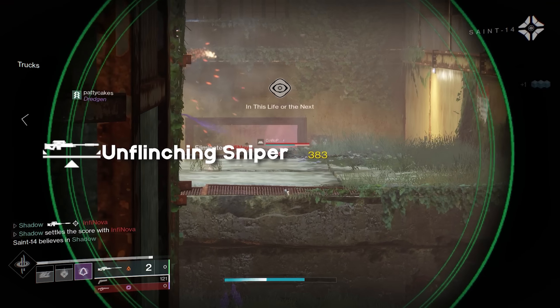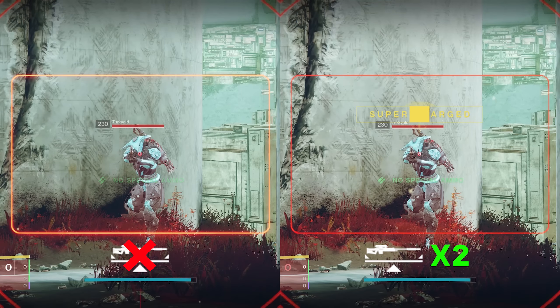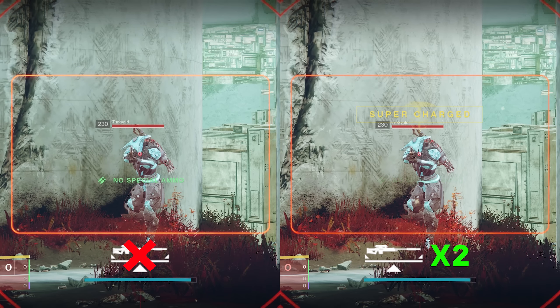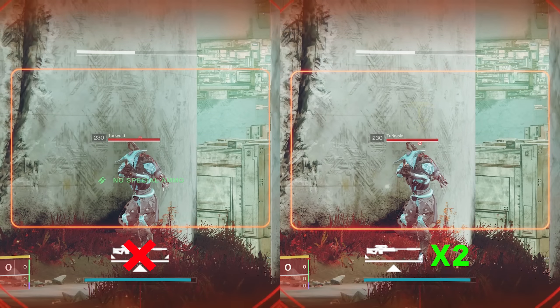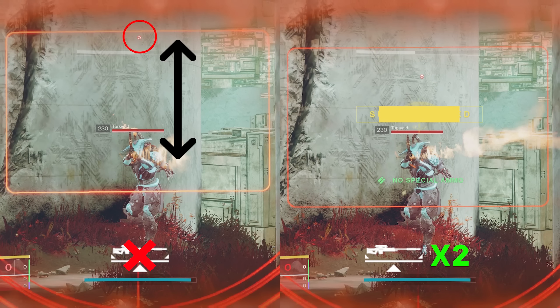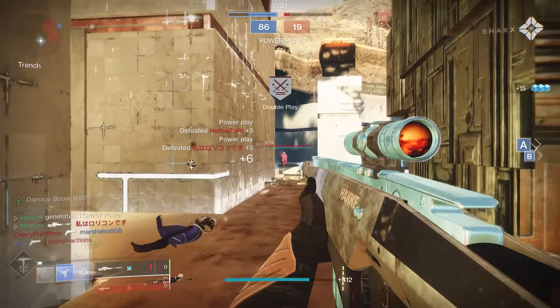Unflinching mods are simply amazing. These will really decrease the amount of flinch that you take from incoming fire. For example, you can see on the left side of the screen I have no mods equipped, and on the right I'm running 2 Unflinching mods. The Unflinching mod reduces the distance that your reticle flinches away from your target, which is very noticeable and beneficial inside of all PvP game modes. Similar to the targeting mods, I'd definitely recommend working an Unflinching mod into your build.